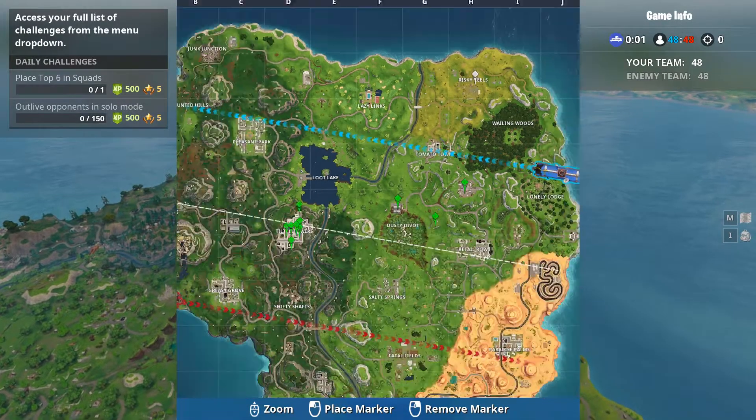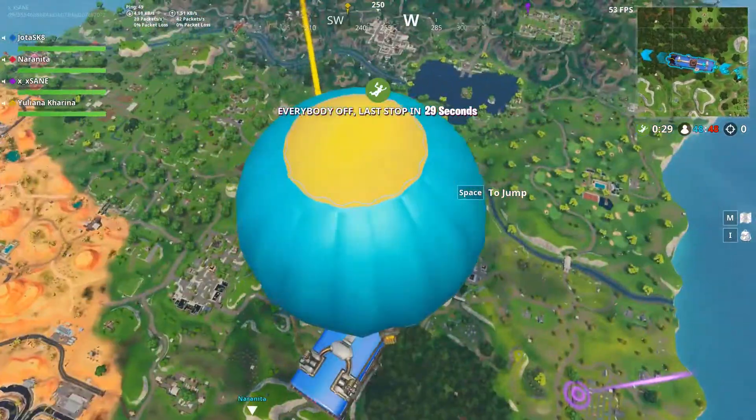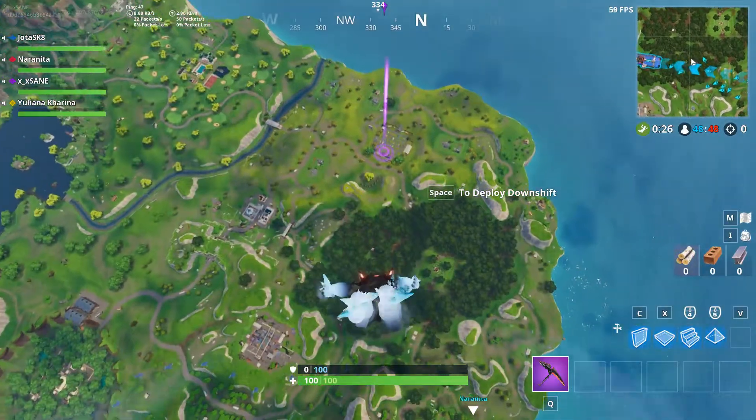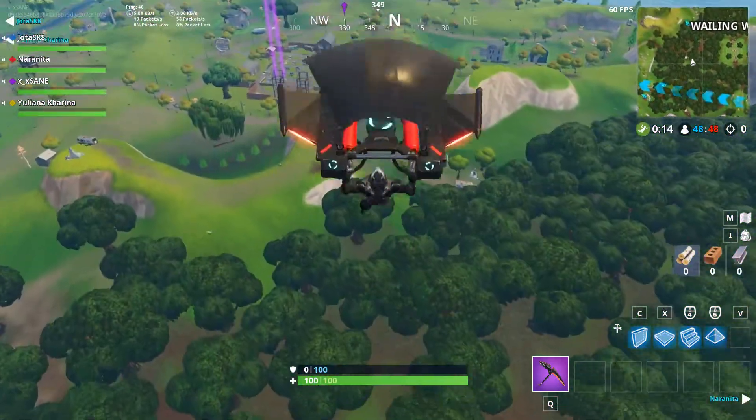Week six's location is in Risky Rails. Land there and in front of the big screen you'll see a red truck parked. The battle star for week six is in the bed of that truck.